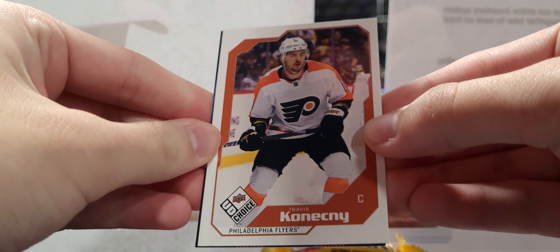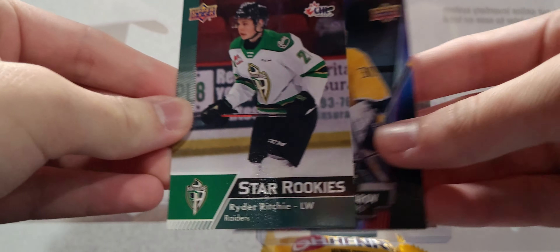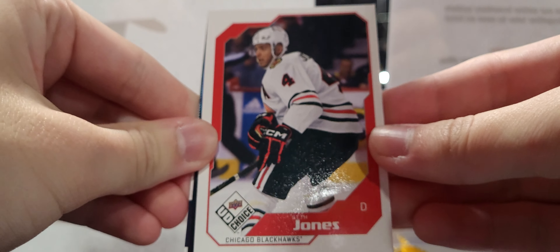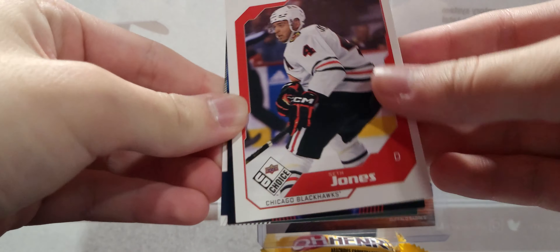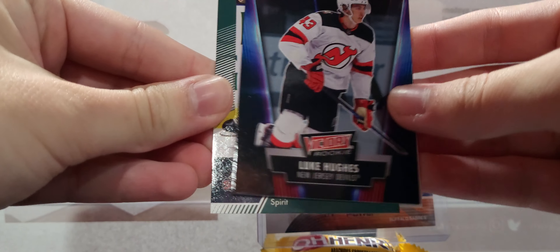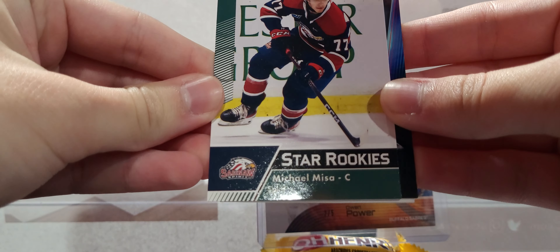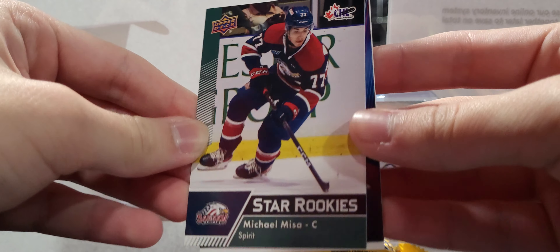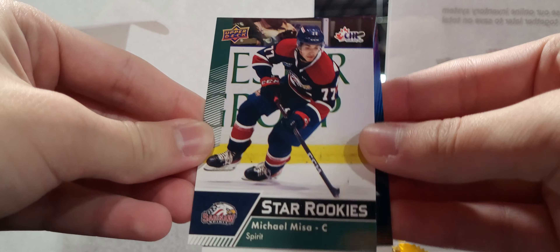Travis Konechny, Askarov, and a Ryder Ritchie again. Last pack — no auto. Seth Jones, Luke Hughes rookie — that's a new one. And hey, Michael Misa! It's probably better than some of the autos — probably better than a lot of the autos, actually. Not bad.